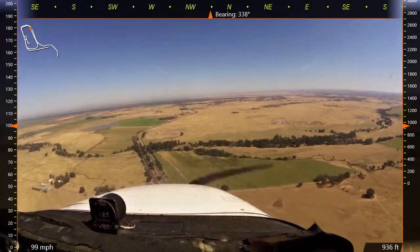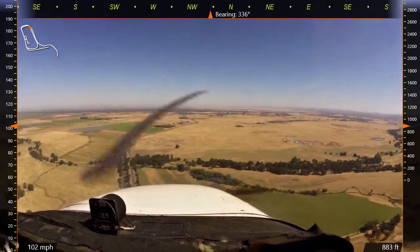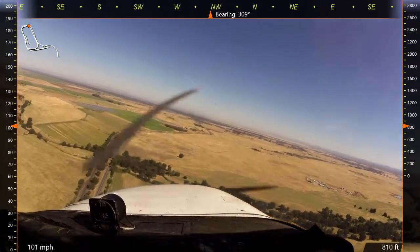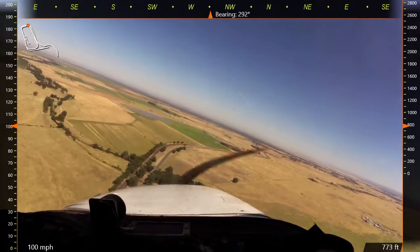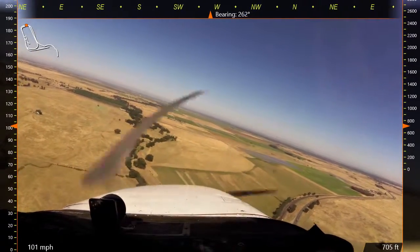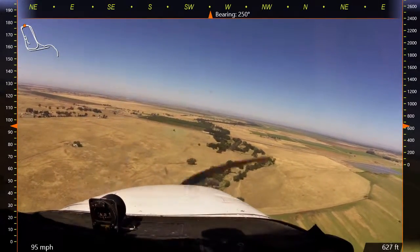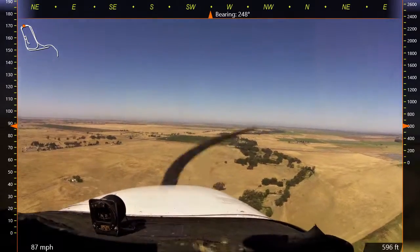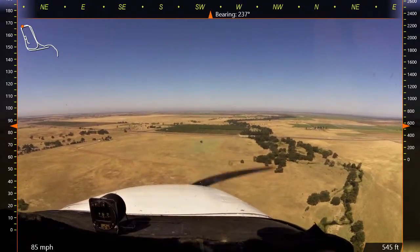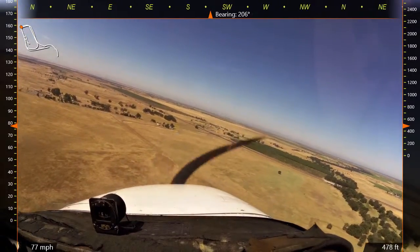Establish pitch for 90. Clear right, clear right, clear left. CTAF traffic, power C899XX, turning left base, runway 15. Shut down there. 1000 two, 1000 three, 1000 four. Clear to the right, clear to the left. CTAF traffic, power C899XX, turning left final, runway 15.